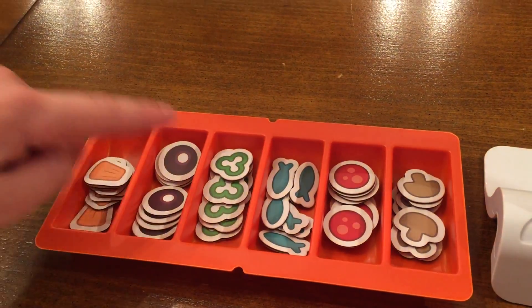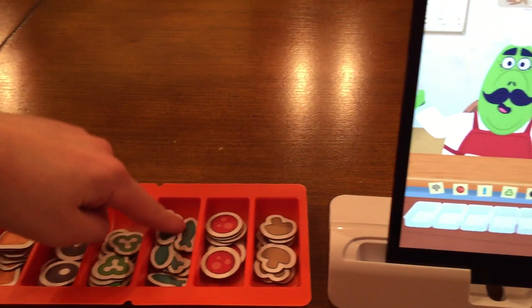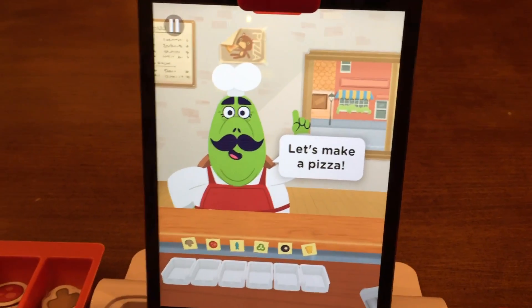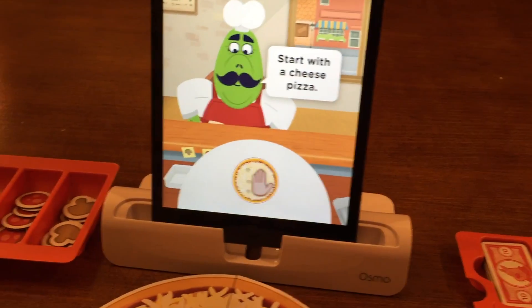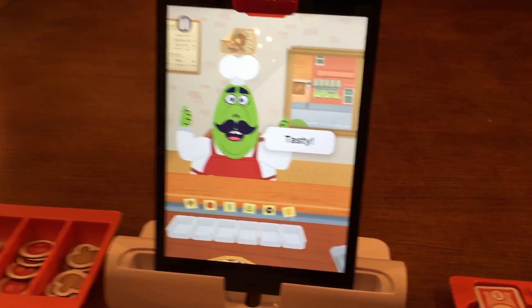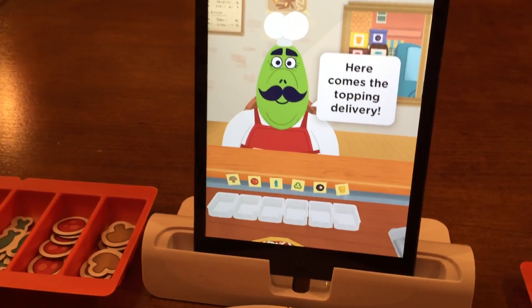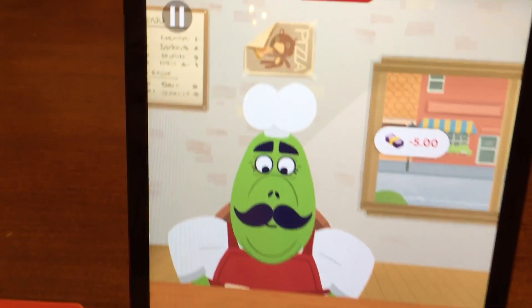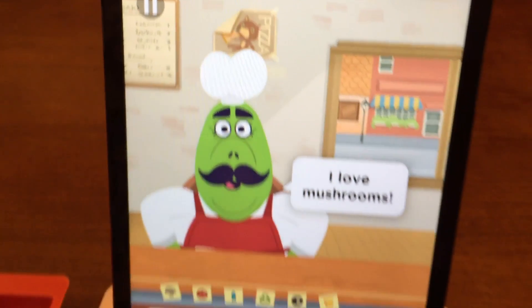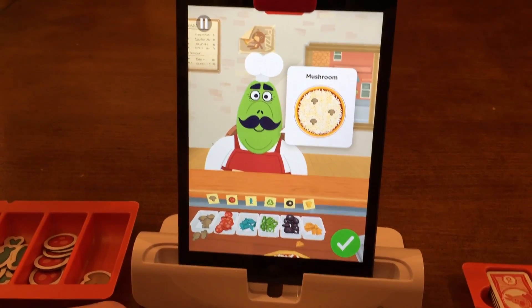What are the toppings? We have pineapples, onions, black olives, green peppers, sardines, pepperoni, and mushrooms. This guy needs a vacation — he's the shop owner. He's challenging you to make a pizza. Put the pizza in front. We also realized if you don't wait until the pizza gets added, you have to wait until you see the actual toppings fly onto the screen and then you can hit the cook button. We were going a little too fast last time.